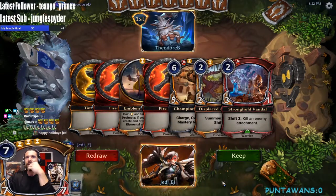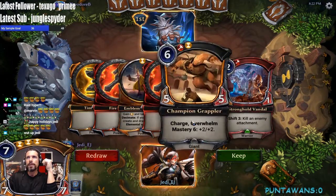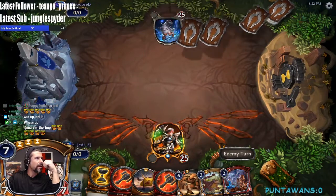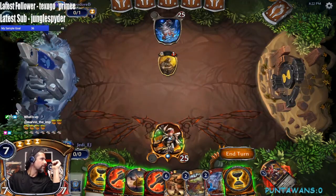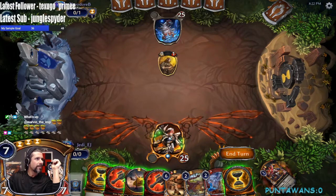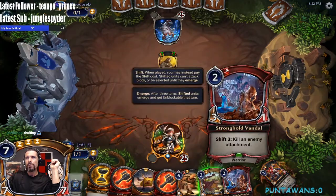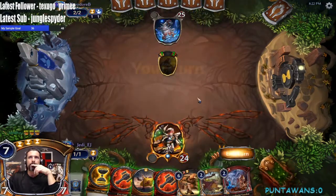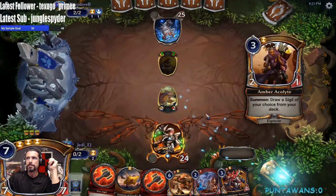We could technically go turn one, two — I think we can wait a little bit on the Vandal. We'll go turn two. I like this hand — it's solid, we'll keep it. We'll go ahead and play our coin. Let's see how aggressive our opponent is. We'll play it on two then play the Journeyman on three. We can also just keep playing Time as well. We'll scout — no sense in shifting.